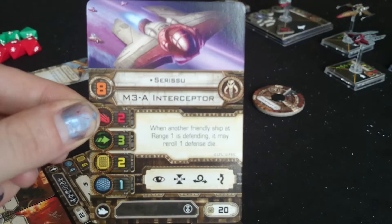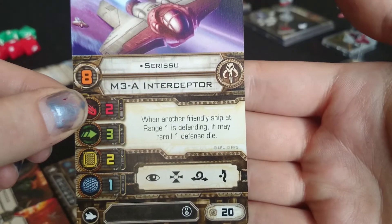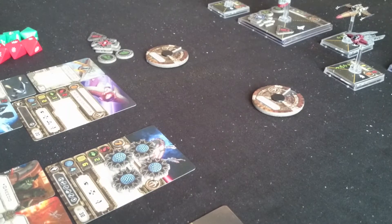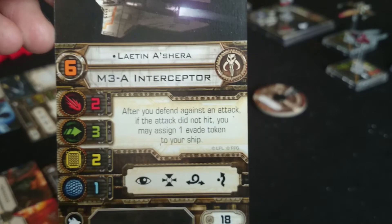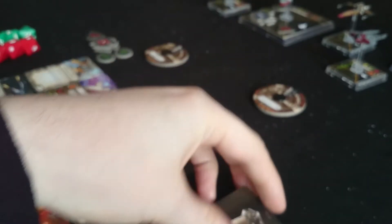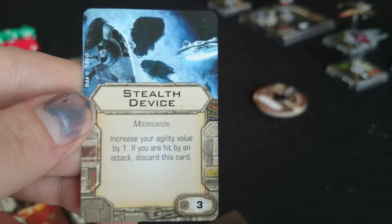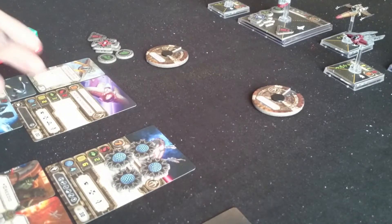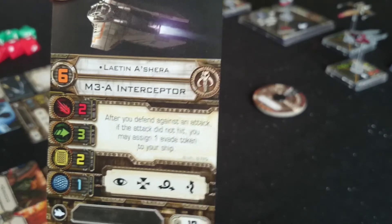We have a Skike, the Sorisu. When another friendly ship at range 1 is defending, it may reroll one defence dice. It's cool in that the Skikes are highly defensive and quick. I'm using two of them. The other one is the Leitin Ashira - after you defend against an attack, if it did not hit, you may assign one of 8 tokens to the ship. Both ships are taking stealth devices to give them one extra agility, so hopefully they're not going to get hit too early on - that will give them 4 agility each, with the Sorisu meaning I can reroll one of the defence dice on the Leitin.